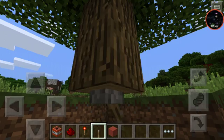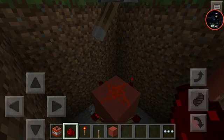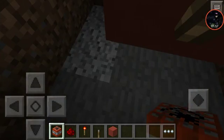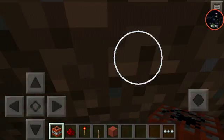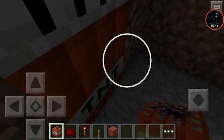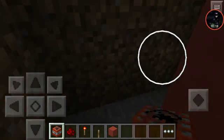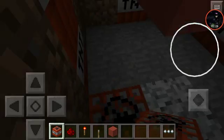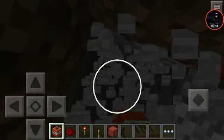Put the lever there and flick it, then place the redstone — it should be done. This will power off the redstone torch. Now place the TNT there. When the redstone torch is powered, it will explode.